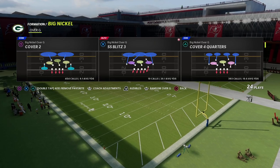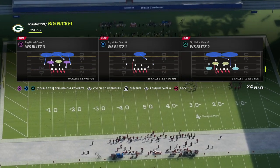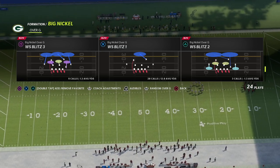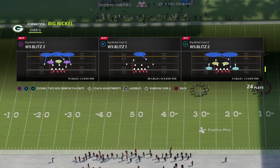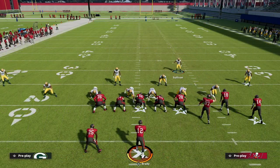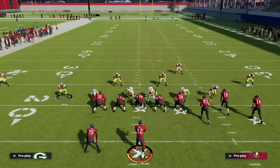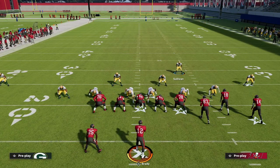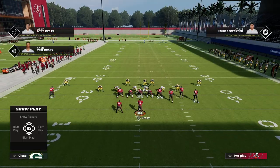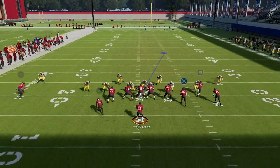The blitz we're going to talk about today is the WS Blitz 1 — the weak side safety blitz one. The setup is really simple: we're going to show blitz, pinch our d-line, crash our d-line out, slide this guy off the right edge or left edge into contain, and then I like to user the safety that's in the inside third right about here.